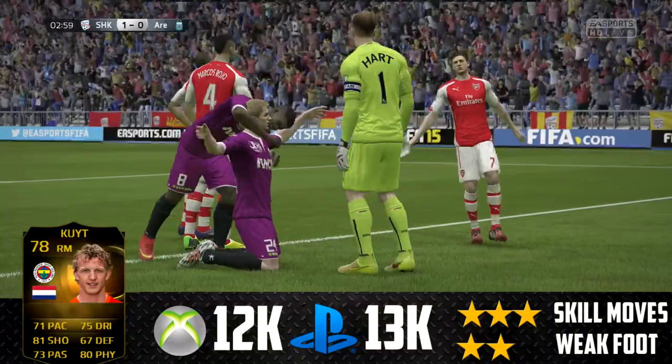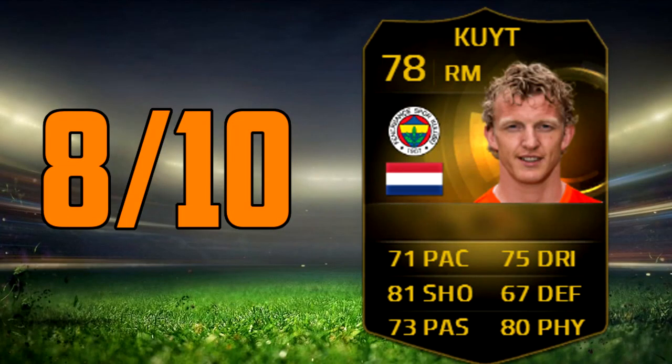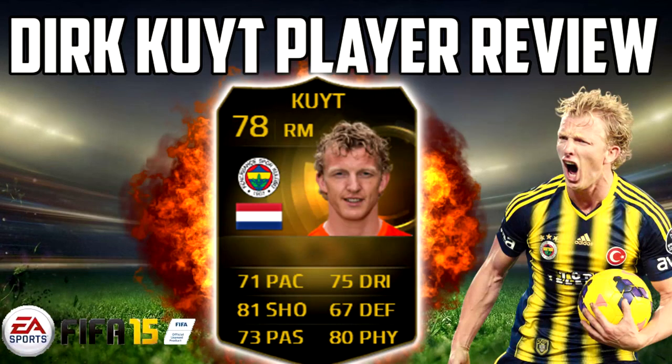So what did I think of Dirk Kuyt? When I picked up this card and looked at his stats, I saw that 71 pace and 75 dribbling and I did not think much of him — but he was actually a very fun player to use. You can use him in a lot of teams just because he's Dutch. He's got a nice league you can put him in. Overall he's a very nice little player and he's going to be a bit underrated. You won't really see him used at all just because of that pace, but he was very fun to use. He's got great shooting, stamina, strength, and dribbling. If you can get used to using him, he's going to be a nice little player for you.